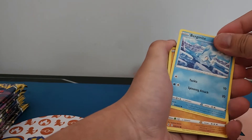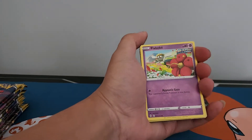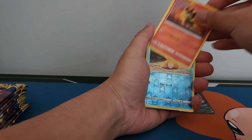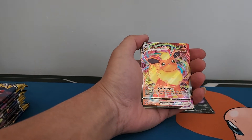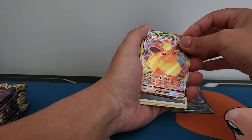Vegemite, Roggenrola — wait, however you pronounce it — Flabébé, Swablu, Litleo, reverse holo Psyduck, and a Floreon VMAX. What a beautiful card, I haven't pulled this one yet.